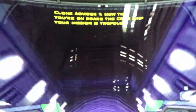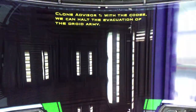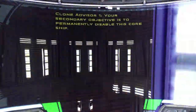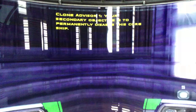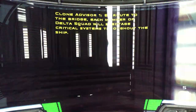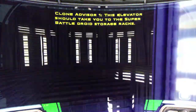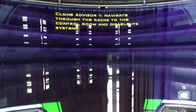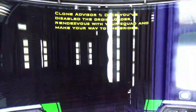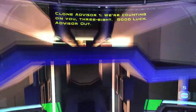Now that you're on board the core ship, your mission is twofold. Your primary objective is to download the launch codes from the ship's bridge. With the codes, we can halt the evacuation of the droid army. Your secondary objective is to permanently disable this core ship. En route to the bridge, each member of Delta Squad will sabotage critical systems throughout the ship. This elevator should take you to the super battle droid storage racks. Navigate through the racks to the control room and disable its systems. Once you've disabled the droid loader, rendezvous with your squad and make your way to the bridge. We're counting on you, three-eight. Good luck. Advisor out.